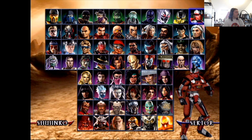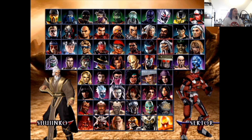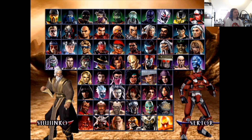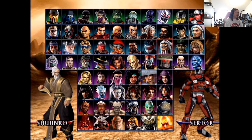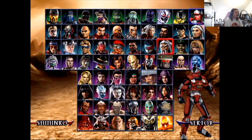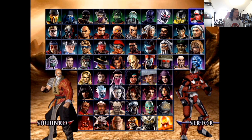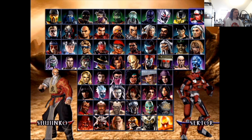Shujinko — I thought this might be his younger self. This is a character I actually wouldn't mind seeing return — I think he's an interesting character and fairly fun. His main design is a six at best. His alt is a bit busy with a lot of color — probably a four. I'm not a fan.